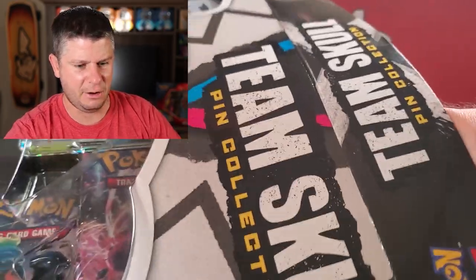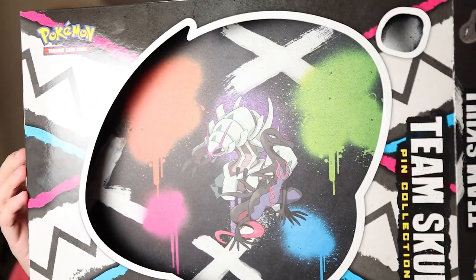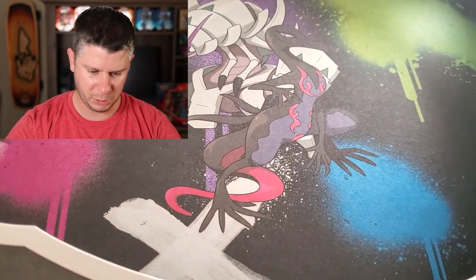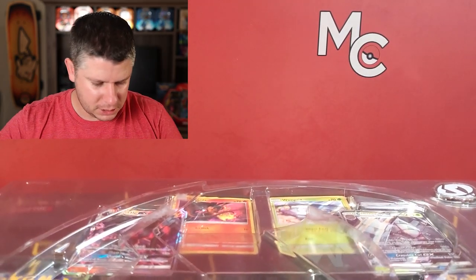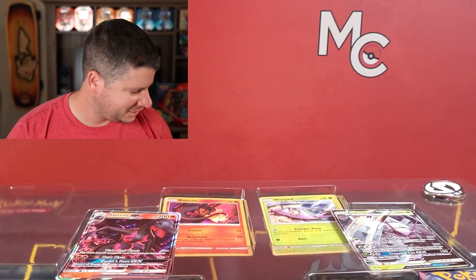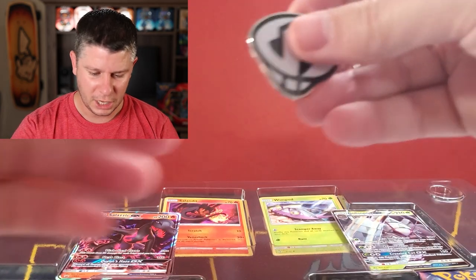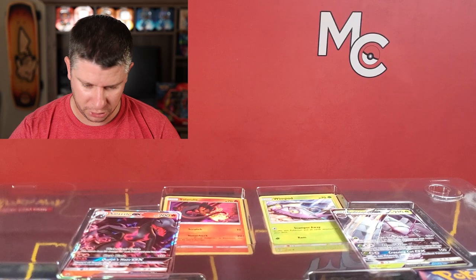That actually opened up a lot easier than I expected — and now it's stuck. There we go. Wow, that's really cool. Look at the artwork on the back — that's a Salazzle and a Dewpider. Pretty cool. And now we've got this lovely packaging, and what's actually kind of neat is that even this plastic is embossed with the Team Skull logo.